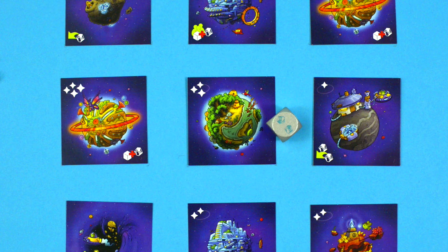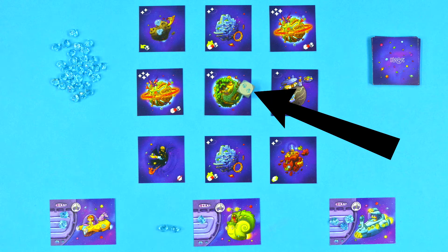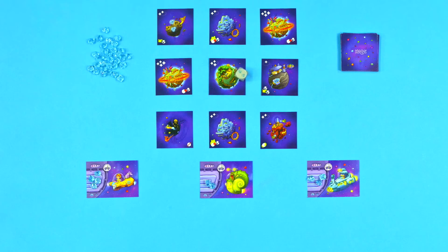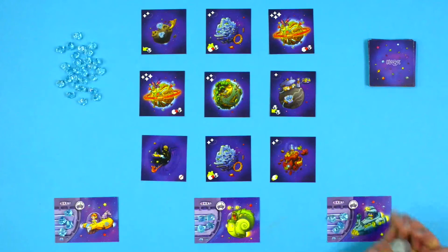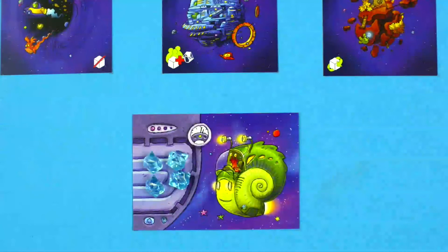Now you have a choice. You can explore the planet or decline the opportunity. You might have to do this because you don't have enough fuel crystals. If this is the case, instead, you can take a number of fuel crystals from the stockpile based on the number shown on the die. If you have enough fuel crystals, you can explore the planet. You pay the number of fuel crystals indicated on the die and then take this planet card. You'll fill in the empty spot with a new planet card from the draw pile. If you didn't hit a card at all with the die, then you're allowed to take one fuel crystal from the stockpile and the next player will take their turn by rolling the die.